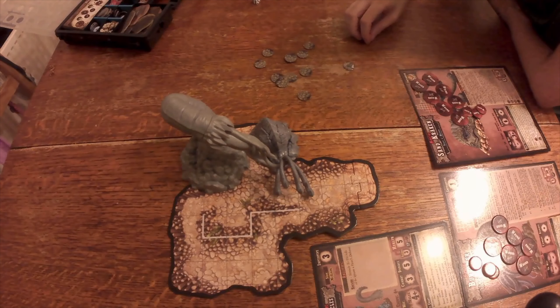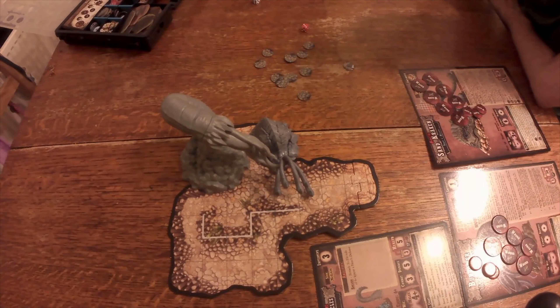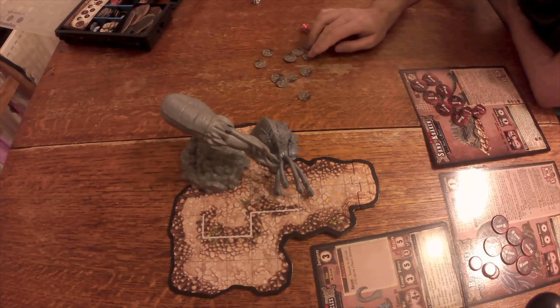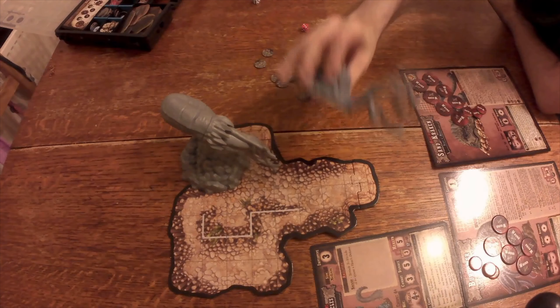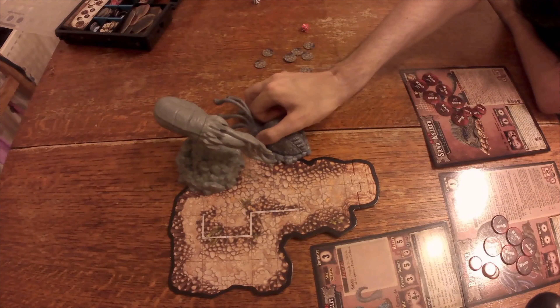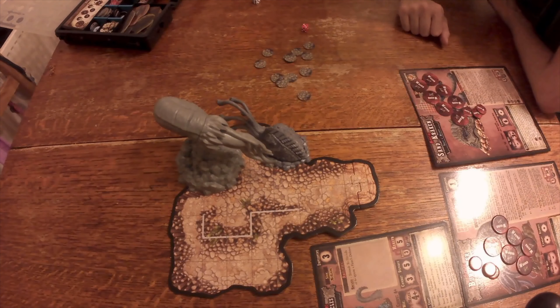Start of the next turn. Roll to see if more tentacles come into play — on a four or more — result is not four or more, so no more tentacles. Then the Sand Kraken presumably turns around to smack the Burrower with six attacks.